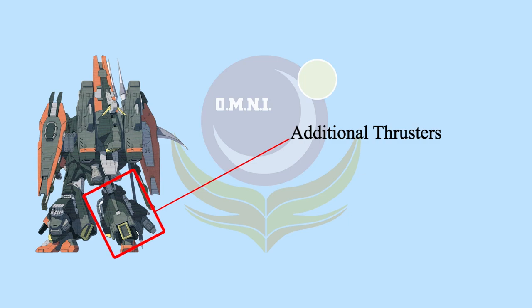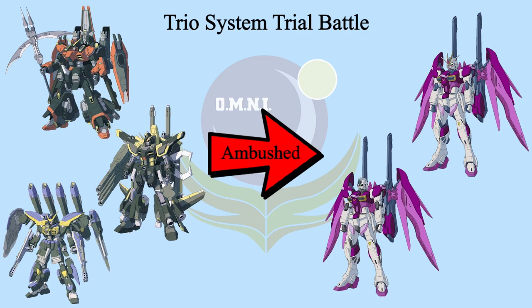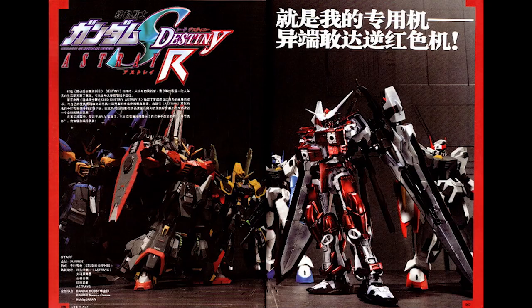Rod Forbidden will always launch with Blau Calamity and Gelb Raider. The three Gundams will be controlled by AI-80 and Trial System. Most of the time, Rod Forbidden plays shield and Vanguard for the team. The first battle was a trial system test where the three Gundams ambushed Destiny Impulse R and D-Adaga. The battle ended very quickly as the three Gundams forced the Destiny Arrow's silhouette to eject from D-Adaga, while Destiny Impulse R escaped.